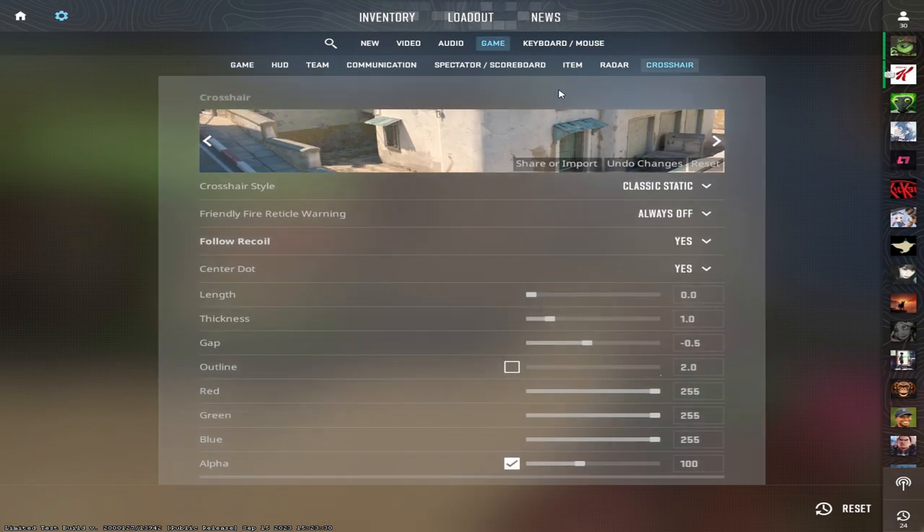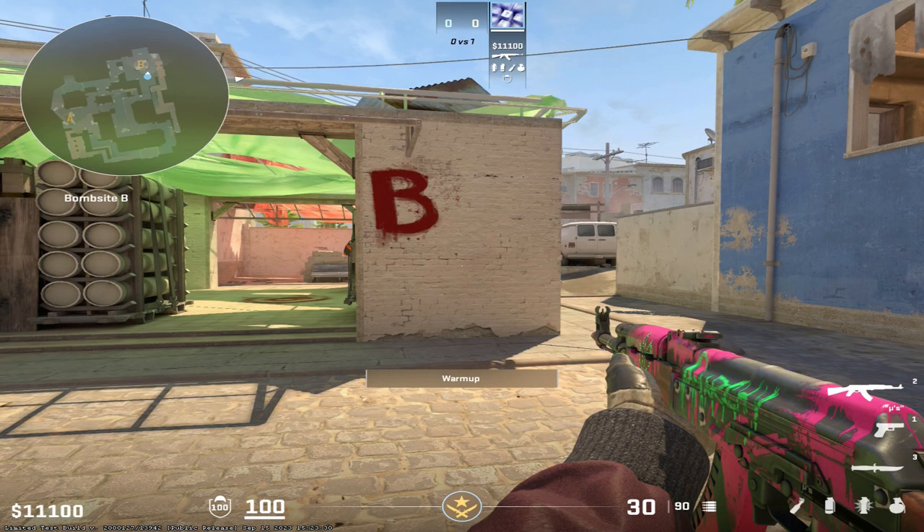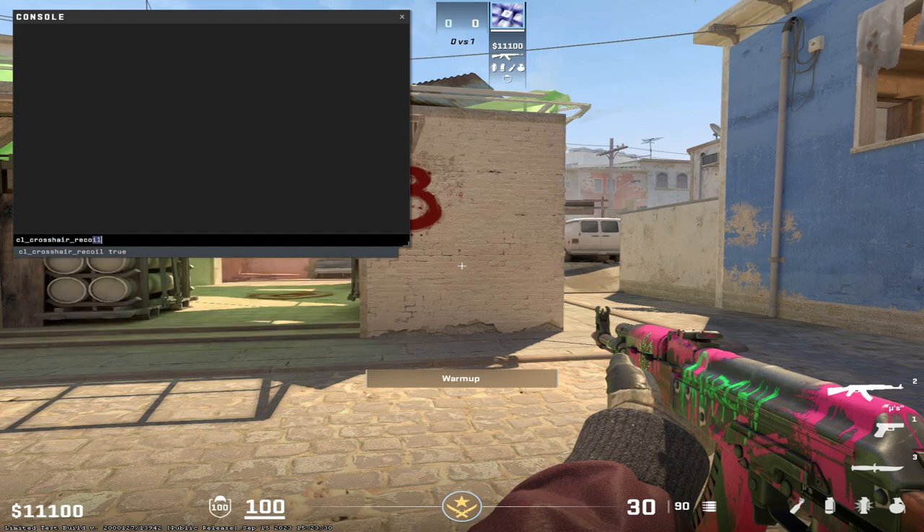Now, how to do it. Set your in-game crosshair to follow recoil using the command cl_crosshair_recoil 1. I've customized mine to be a slightly opaque dot, as I find anything more complex or bolder to be too distracting.